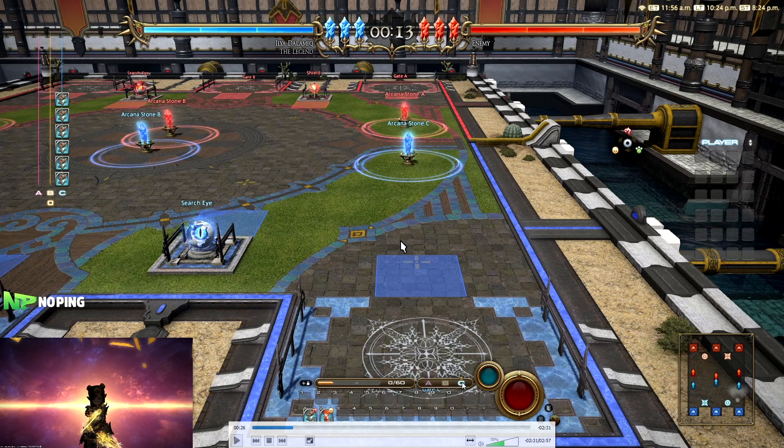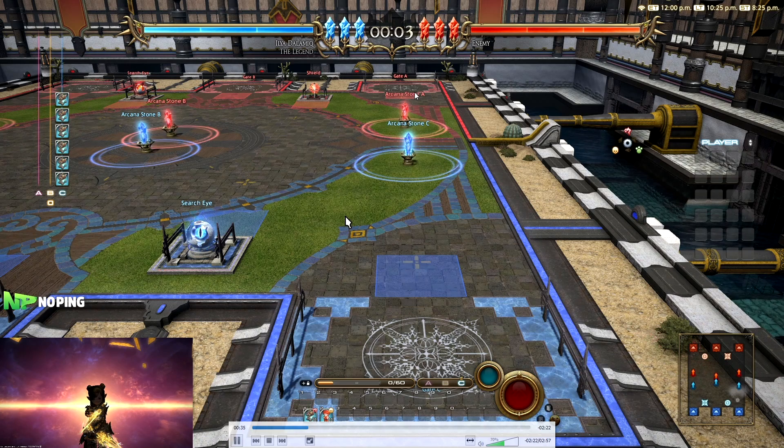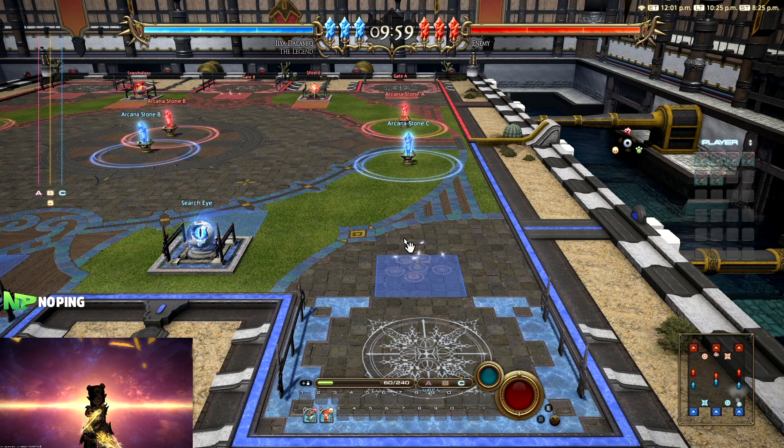We're going to be loading up with as many Fafnirs as we can. There's the A, B, and C lane — basically the right, middle, and left lanes. I'm going to be spawning them all on the C lane first, then going to A. The Fafnirs are going to be destroying the gates of the enemies. If we destroy the gates, they can't send in reinforcements through that gate anymore — so we're killing all three gates so the enemy cannot spawn reinforcements.